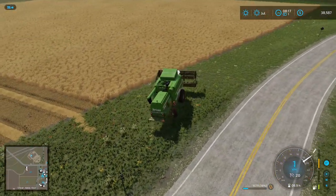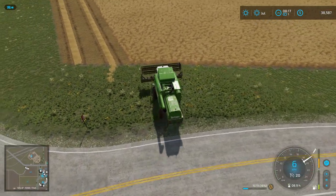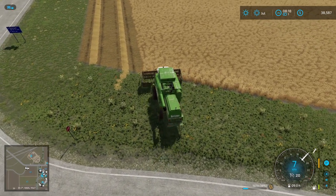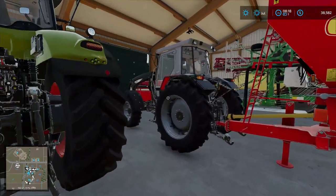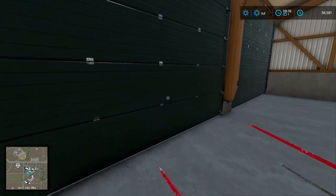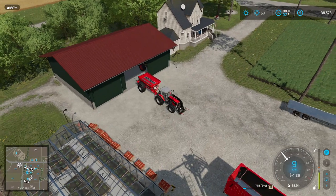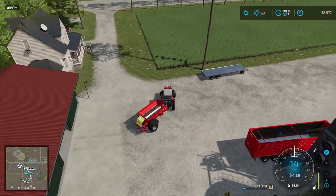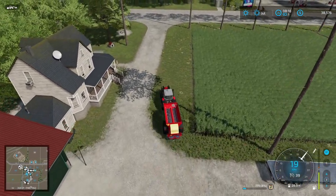I'm going to let a helper continue on with this, and I'm going to get started on finding something to fertilize that grass field. Here in the equipment shed — this is exactly what I'm looking for. But I do not have a lot of fertilizer, so I'll need more fertilizer first.